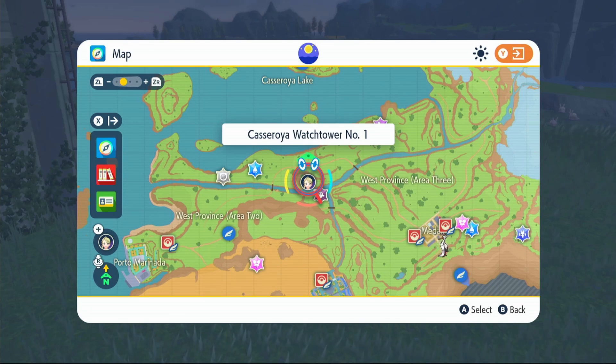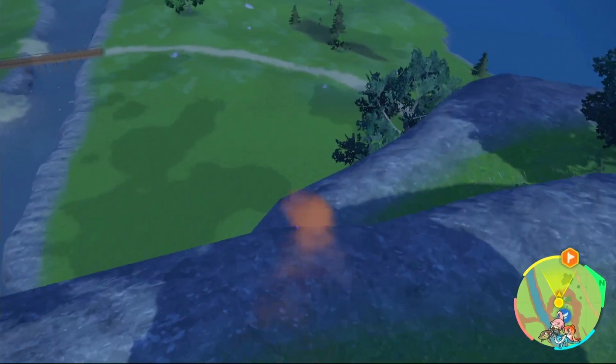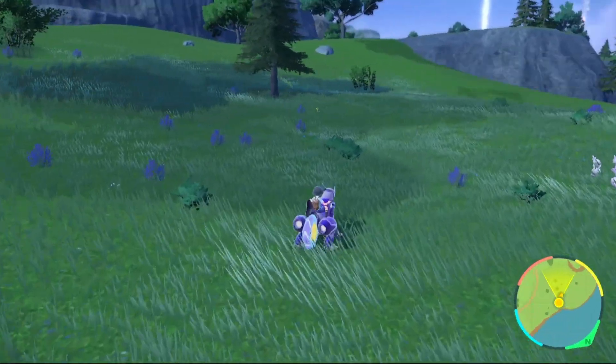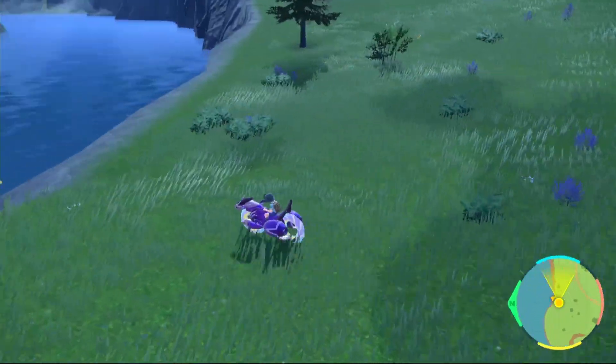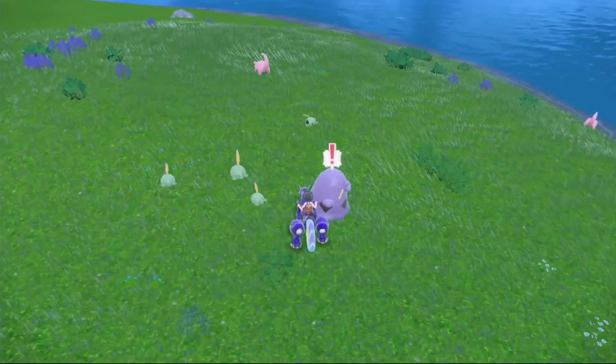Fly over to Cascaraya Watch Tower number one, and then we're going to be going right here just on the edge of the lake. Make your way over there and as soon as you get down here one should pop up relatively quickly — just look for a little bit. One has spawned right in front of us: four Gulpins and one Swalot. We're going to catch the Swalot.